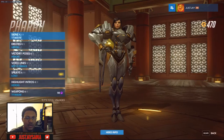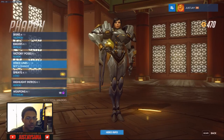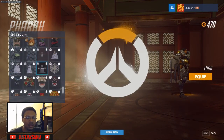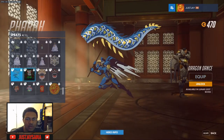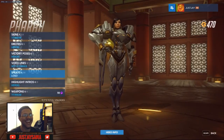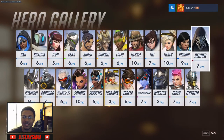Pharah did not get a skin. No emotes, no victory pose. Voice line: You Keep the Peace — alright, handle your business baby. Dragon Dance spray — Happy New Year, that's kind of cool. No highlight intro.